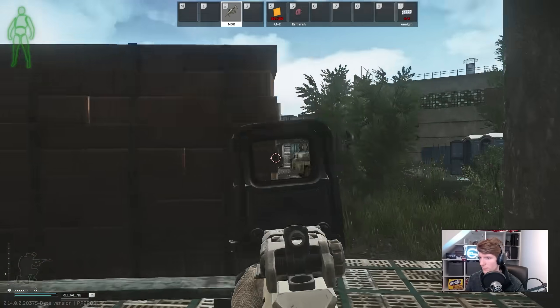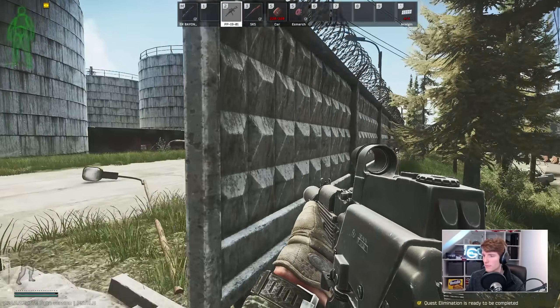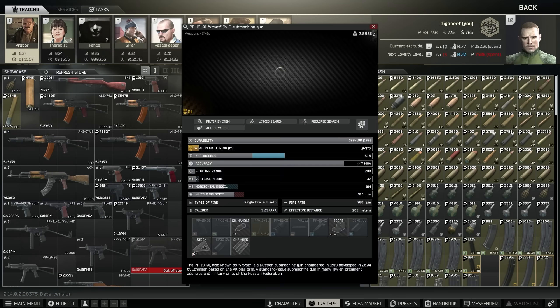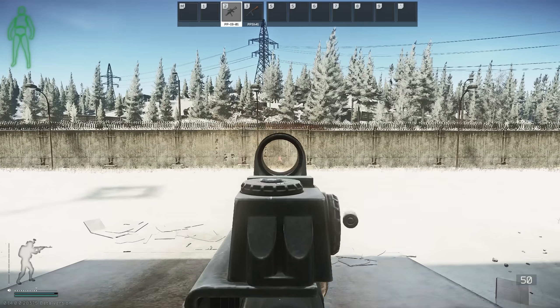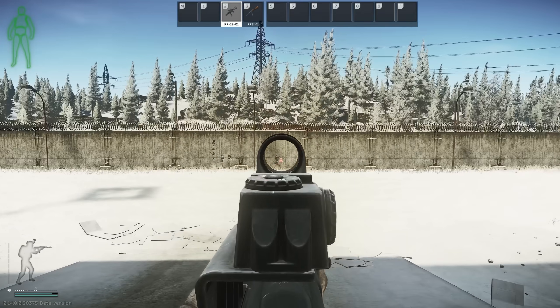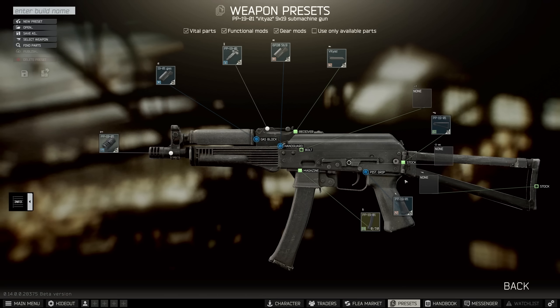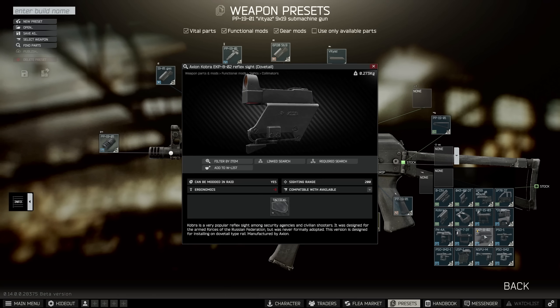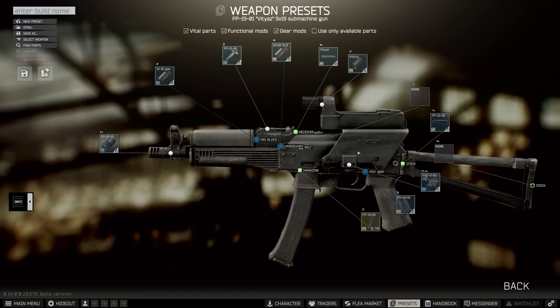The first weapon that I think is really good now at level 1 is the PP19. You can buy this from Prapor directly, and the beauty of this one is the extremely low recoil coming in at 42 off the shelf. With the dovetail rail you can add a bunch of sights — my favourites being either of the EKP reflexes, although I still prefer the old version, the 802. This one sits slightly more clear of the weapon making the target more visible, and its minus 3 ergo can be entirely offset with the sight shade for 100 rubles, as it gives back plus 3.